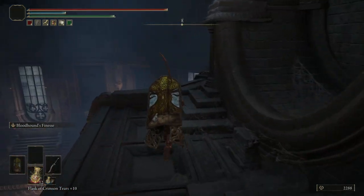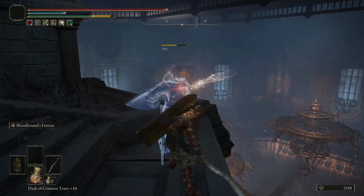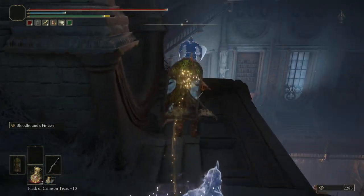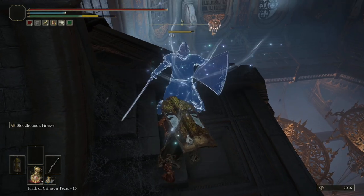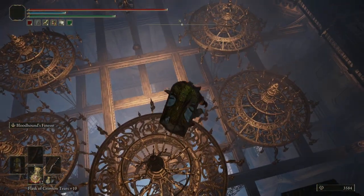Over this way there's going to be an enemy — not exactly ranged, but it'll throw little pots that create magical projectiles, which is a bit of a pain. So just take those ones out.